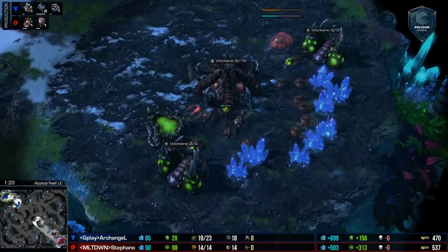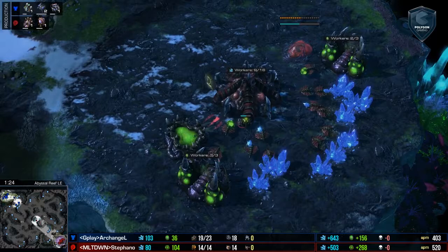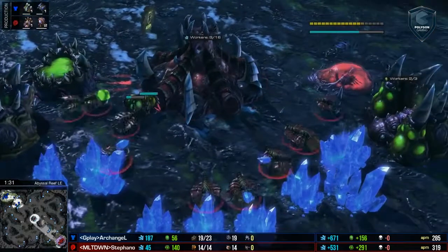And here on the bottom right hand side of that map, he's already going for a weird build. But first, he's the Red Zerg playing for Team Meltdown. It's Stefano!